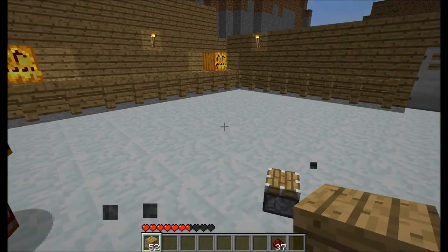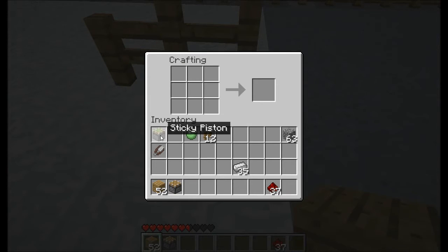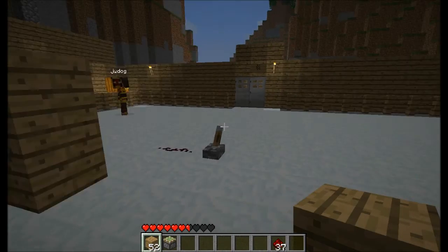Now if you have a sticky piston, all you do is put a piston in the crafting grid and put a slime ball above it. This one acts a lot differently.